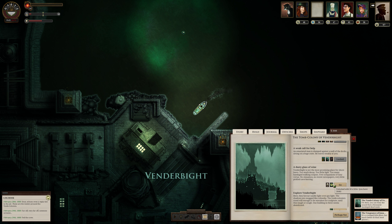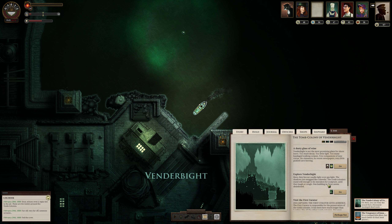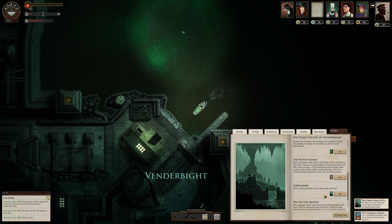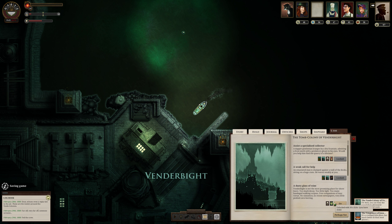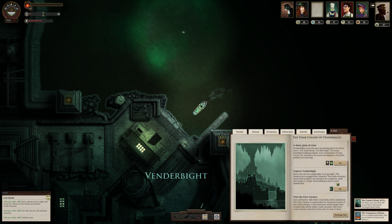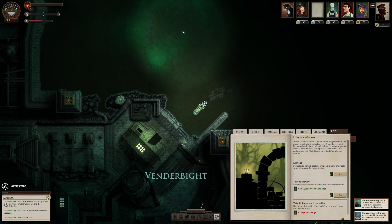We can get a dusty glass of wine. We'll explore Venderbite first. Let's gather gossip, let's get our port report — nothing really changes here so there's nothing to read there. Exploring Venderbite: as a sailor shouts, there's something nestled in the mossy crook of a grey-leafed tree — a wooden serpent lacquered with black, red, and yellow. Its eyes are garnet flakes.